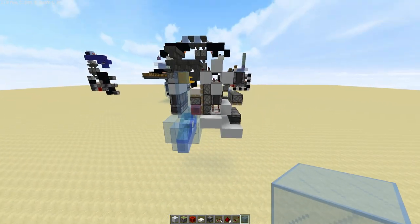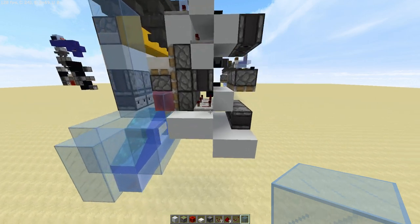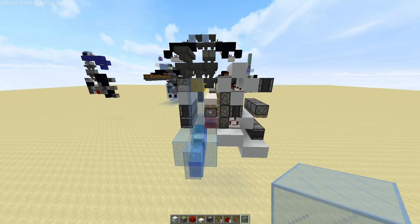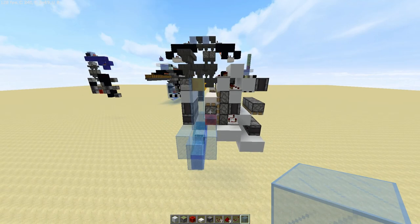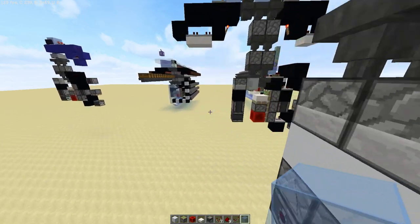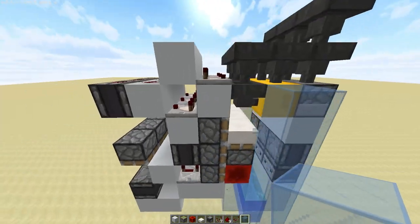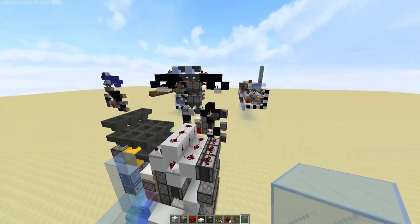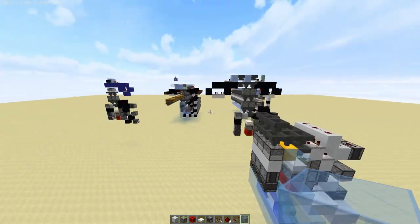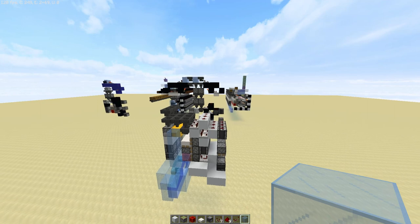Hopefully this helped you guys out, because this thing can be a pain to build in survival. You've got lots of observers, you can update them with the repeaters, and you've got the redstone block — pretty much everything in this system needs to be built in a certain way, or at least can be built in a certain way to save yourself some effort. One more reminder to build the block at the end. Hope this helps some of you guys. Check out the other video if you've made it through the tutorial and still don't know what we just built. Links in the description to the videos mentioned, and thanks for watching.